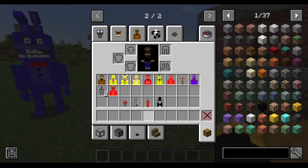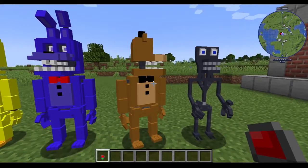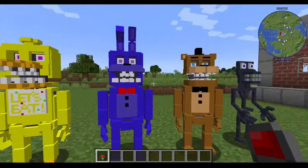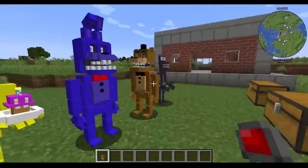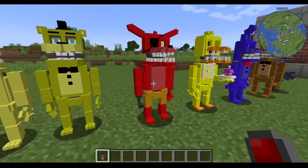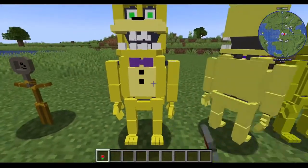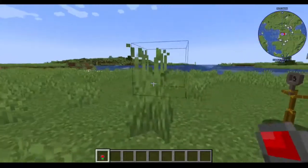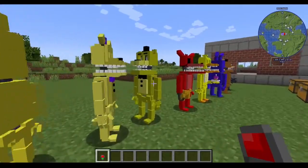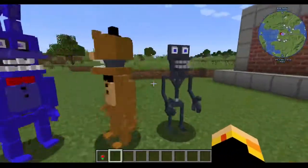None of them are moving or active right now. When you turn them on and they have their suit on, they all make different sounds. Chica gets her cupcake when you turn her to active. We also have Foxy, Golden Freddy, Fredbear, and Spring Bonnie. There's a good number of animatronics here, and again you can get all of this in survival mode.